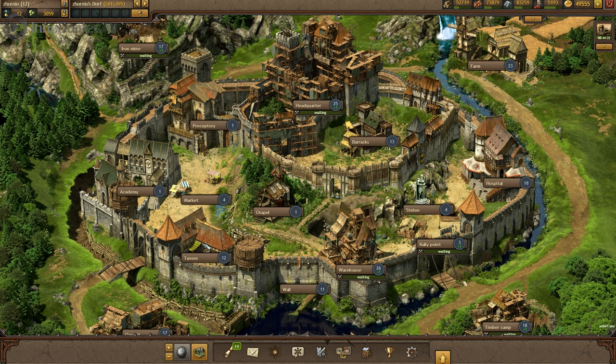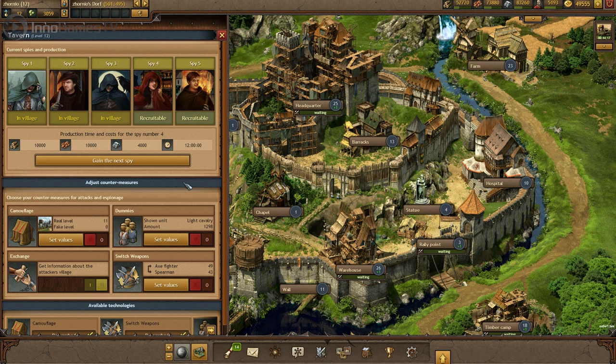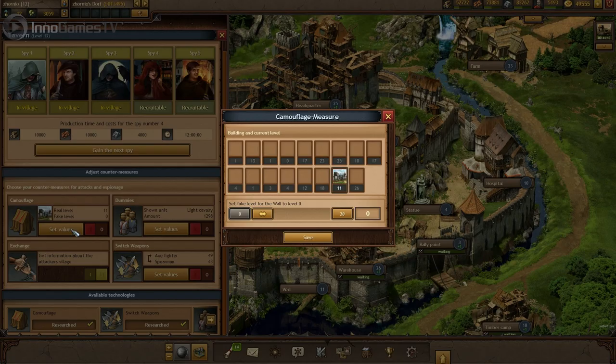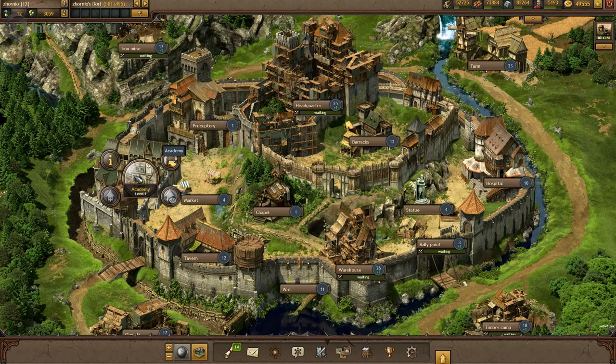Like camouflage for buildings — here I'll just pretend I have a level 19 wall. The academy is where you mint coins and recruit noblemen, which as you might know are necessary to conquer enemy villages. And I minted a coin.